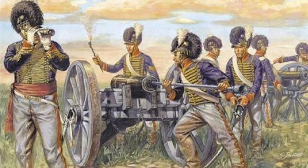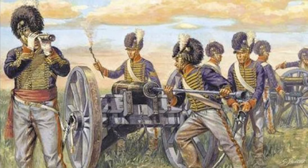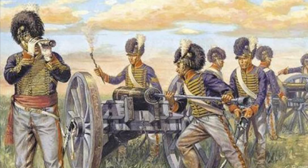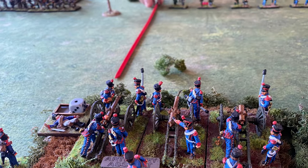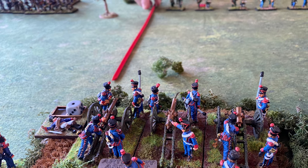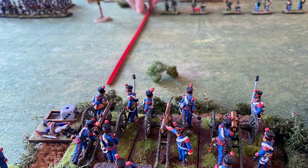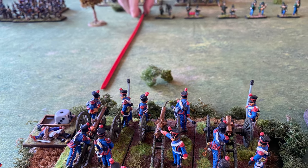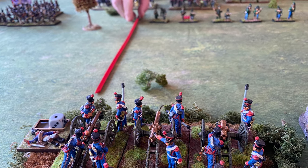Around turn five, the British Royal Horse Artillery delivered very effective fire onto the French battery. As a consequence, the French battery was badly knocked about, and I decided to do an emergency withdrawal — moving the battery from its position to the immediate left of the built-up area and bringing it in behind the built-up area to provide fire towards the French left flank, in case the British tried to envelop on that side.